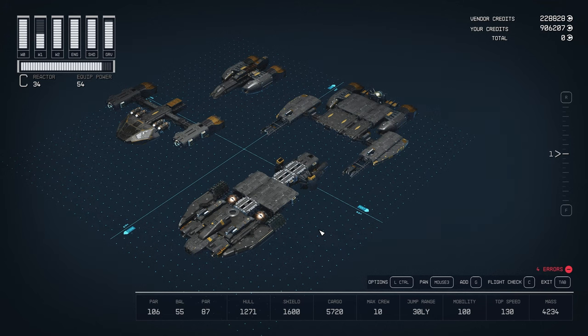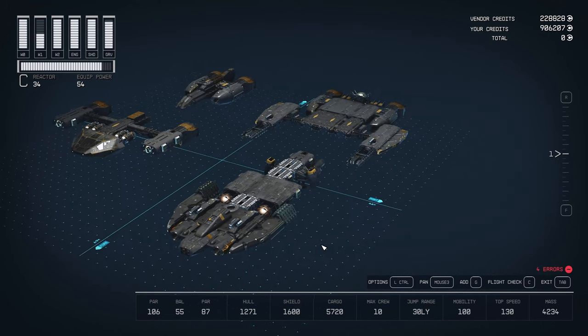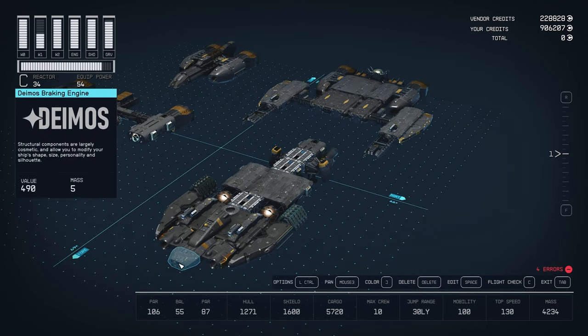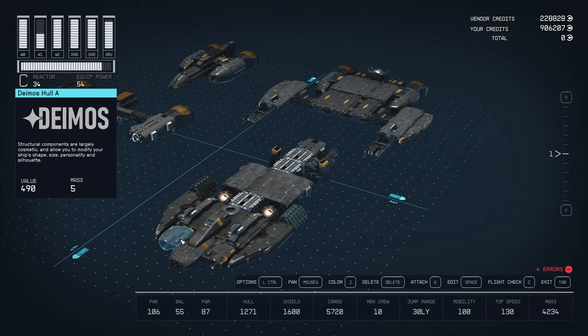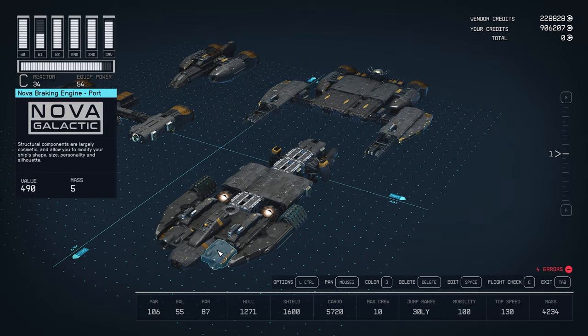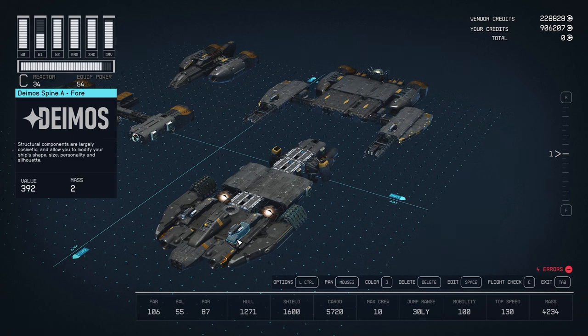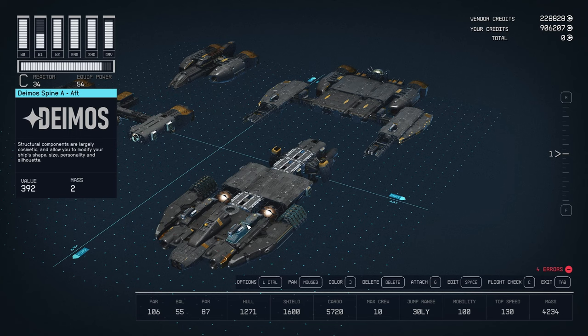I have the ship split into different layers. Starting from the bottom layer: we have a Deimos braking engine, behind that a Deimos hull, next to that the Nova braking engines. On top we have a Nova cowling, and here I have a Nova Galactic mess hull two by three. At the top here is the Deimos Spine A — this is another Spine A but flipped to the other end. On top of that we have one of the weapons, the MKE-4.